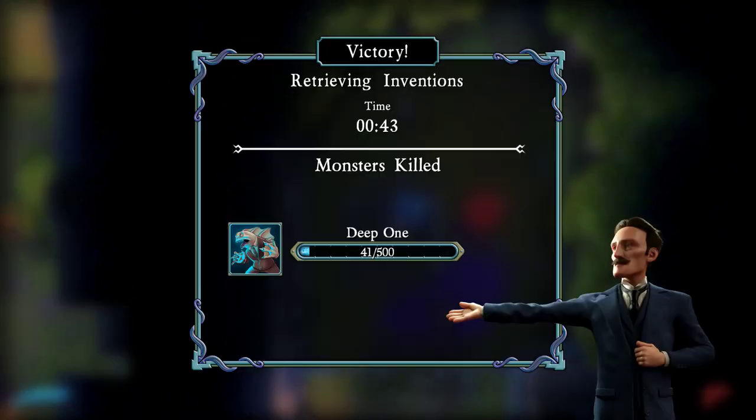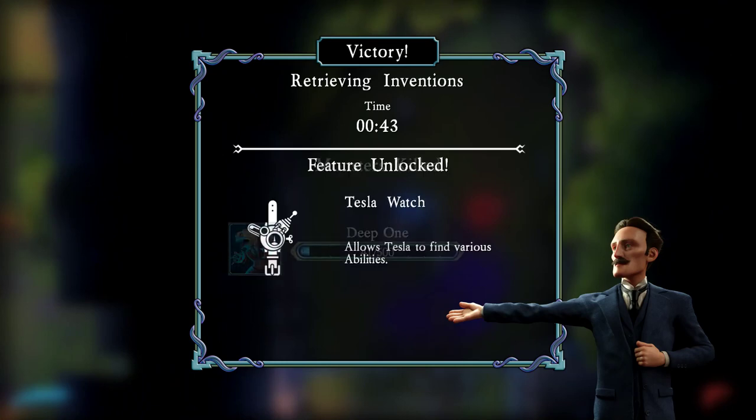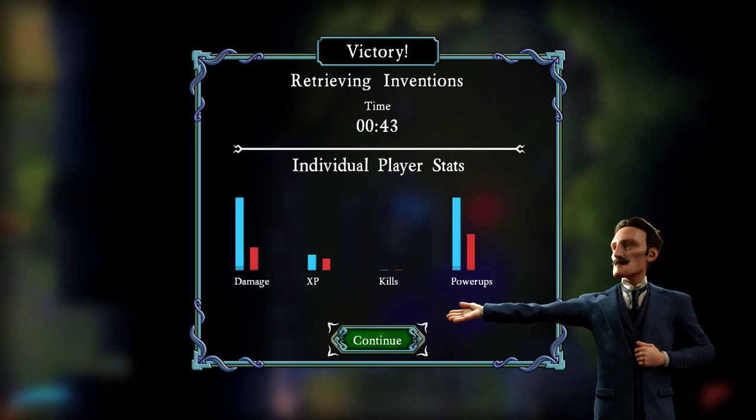Man, you just like blew everything up. Tesla's watch allows Tesla to find various abilities. Oh, that's our stuff. Yeah, because you had the giant nuclear bomb that took out everything over there.